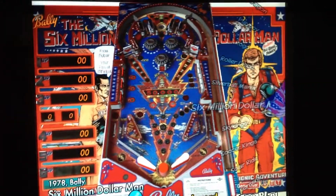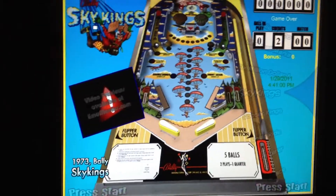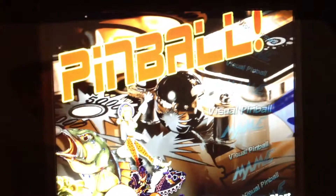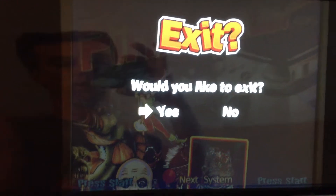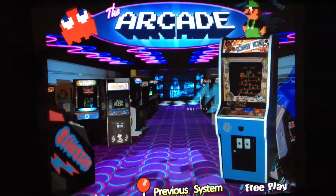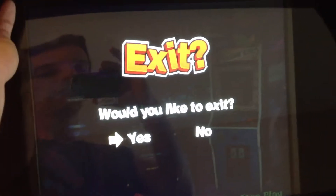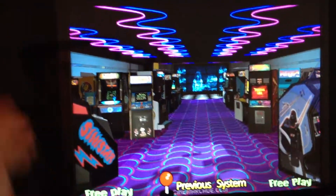You can see there's a $6 Million Man — so there's a lot of stuff here. To get out, we just hit the escape key and it escapes back out. If I hit escape again I can exit completely out. But we're not going to do that — we're going to go ahead and stay in and go back to main.